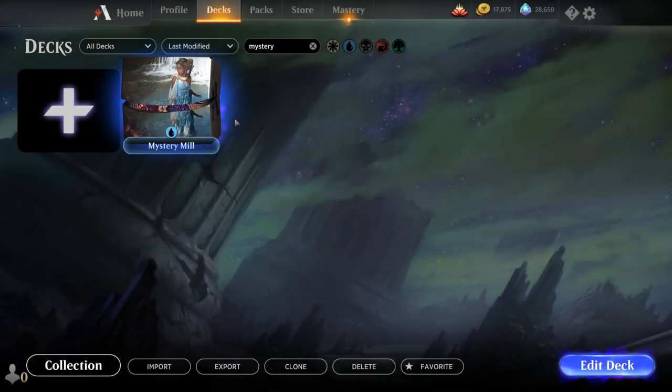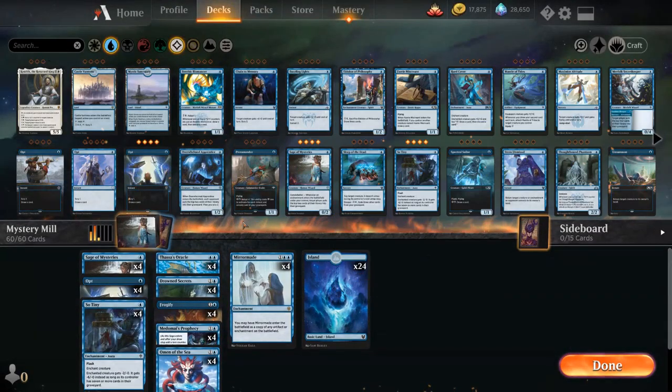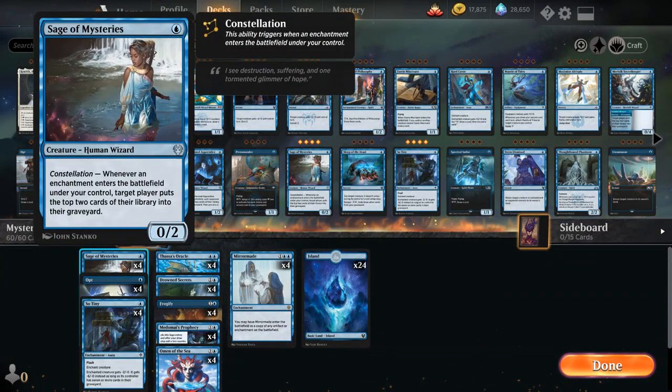Hello and welcome to another Magic Arena gameplay video. Today we're taking a look at a Mono Blue Mill deck called Mystery Mill, as voted on by my supporters on Patreon. It's called Mystery Mill for two reasons — one of them is we're playing with Sage of Mysteries, one of the new cards from Theros: a one-mana 0/2 creature with Constellation, saying whenever an enchantment enters the battlefield under our control, target player puts the top two cards of their library into their graveyard.